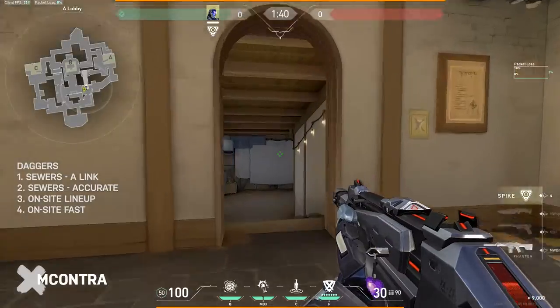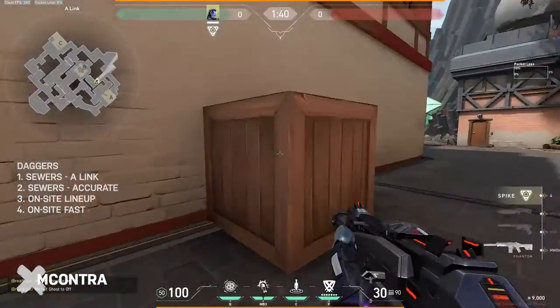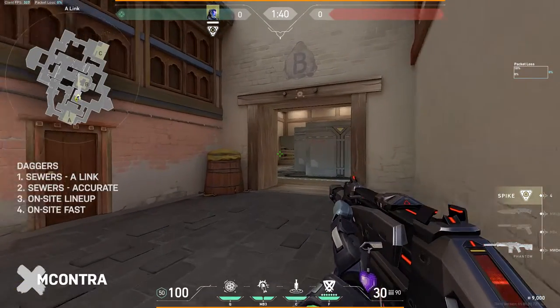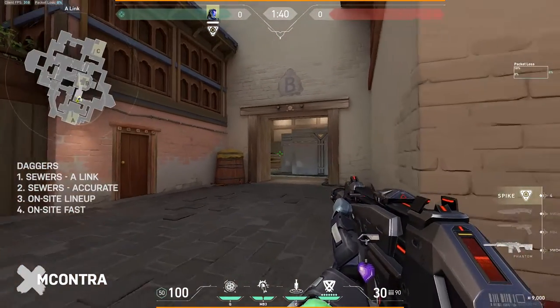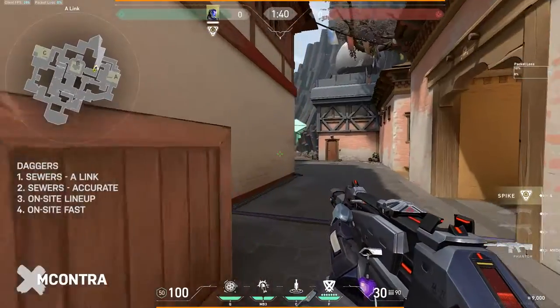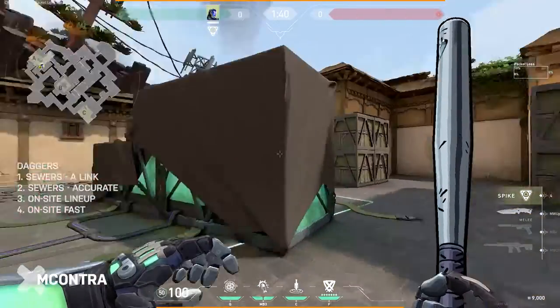This dagger also clears the short A link, letting you know how they might be playing A. Sometimes you'll see an Omen or Breach play this wall because they can be concussed or flashed through it in case of a rush, so they'll stack A heavily and leave B open for retake. You get a better understanding of how they're setting up their map control.